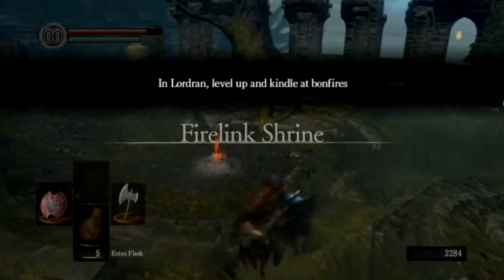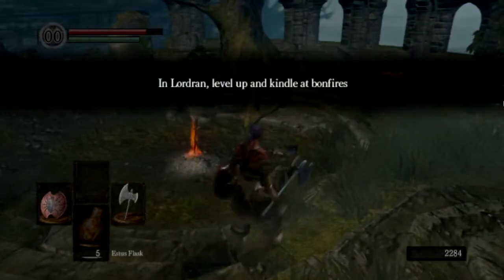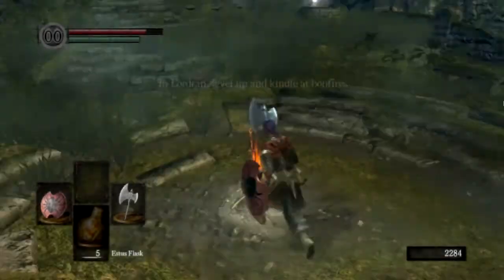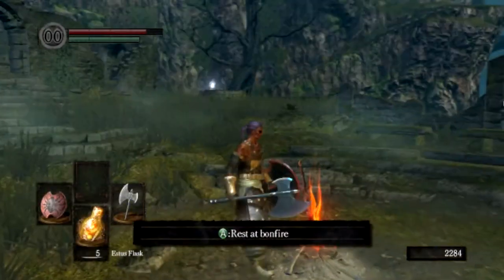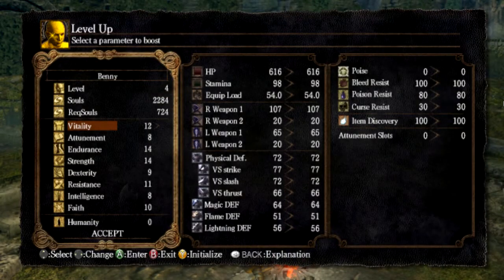Here we are at Firelink Shrine. This is pretty much the main hub for the game. Now that's gone away, we're going to rest at this bonfire and we're going to level up once or twice.